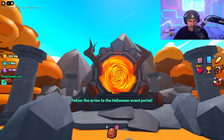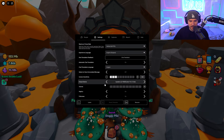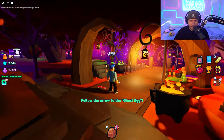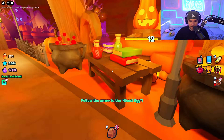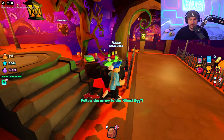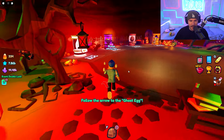Wow, look at that portal — it's kind of sick. Looks like fire. All right, let's go right in. I didn't have any audio on, so let's turn that on so we can hear the cool sounds. We are now here in the Floating Hollow, I believe it was called. This is the Halloween event — it's an entire area, and the builds... my gosh. I found some coins, but this is actually really sick. I think this is super nice looking. There are so many different directions to go — I'm a little overwhelmed, but let's start by following the arrow to the ghost egg.